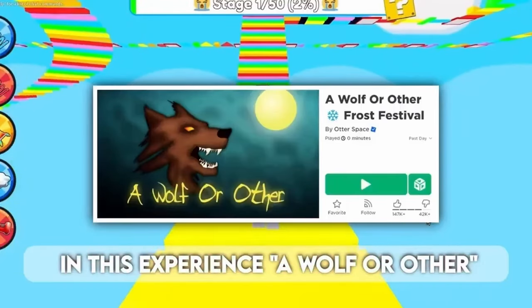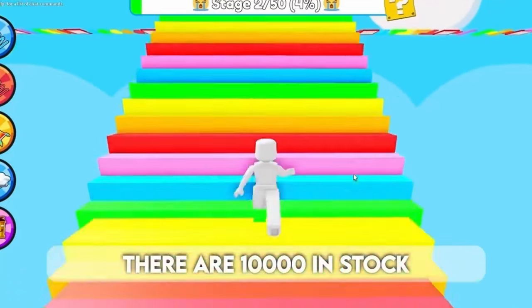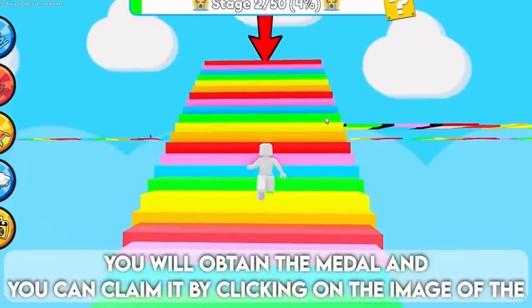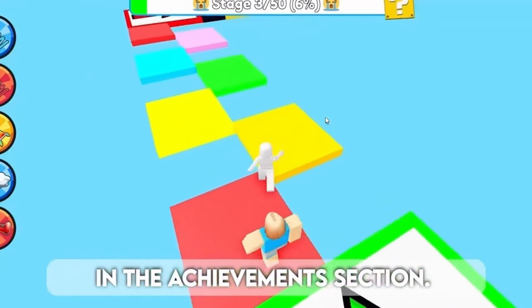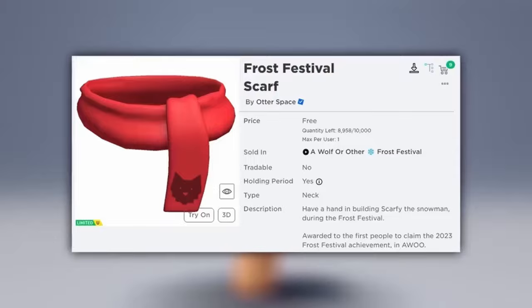To get this new limited item in this experience — a wolf or other — there are 10,000 in stock. Participate in the construction of the scary snowman; you will obtain the medal and can claim it by clicking on the image of the medal in the achievements section. This item is so cute and everyone needs it. Here is the free item.